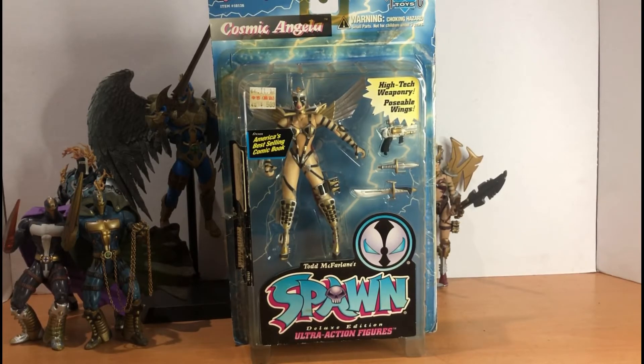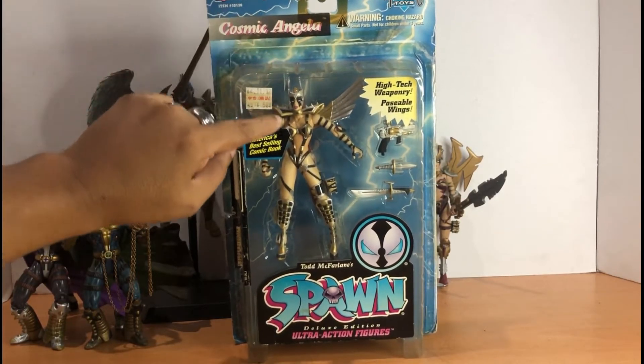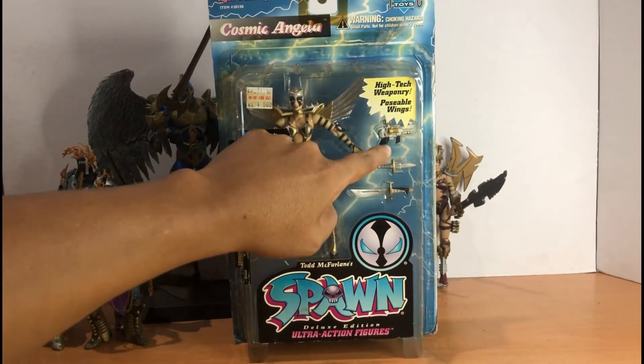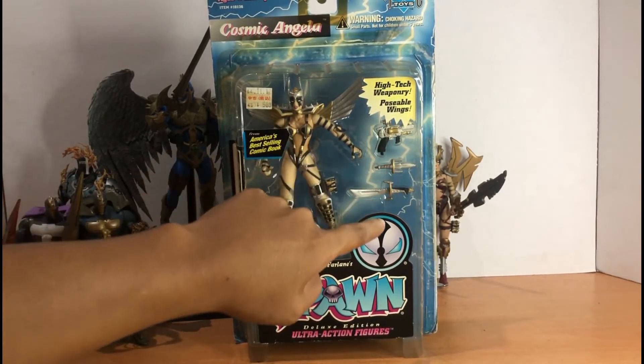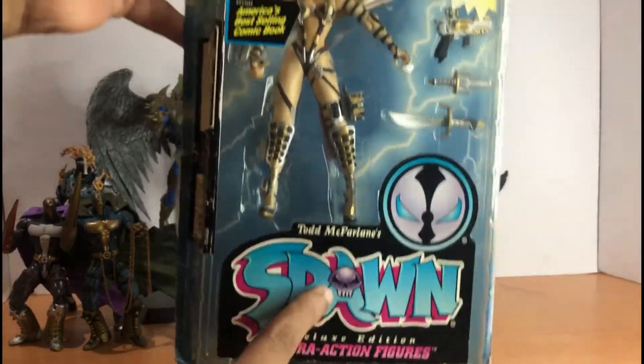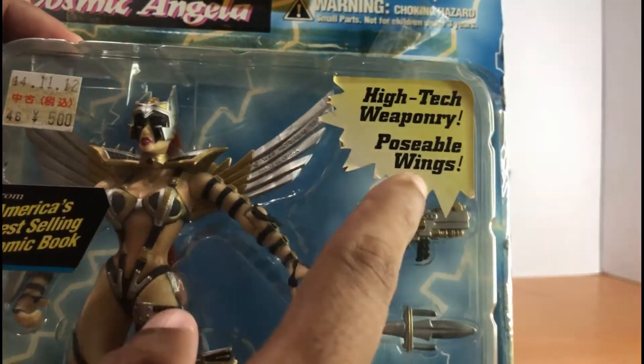Spawn Series 3 came out in August 1995. This package has a big window where we can see Cosmic Angela. We got weapons: a gun, a knife, and a sword. We can see Spawn — America's best-selling comic book. High-tech weaponry, poseable wings.